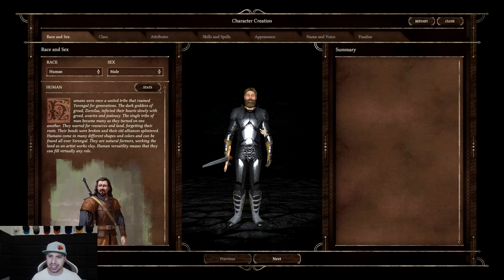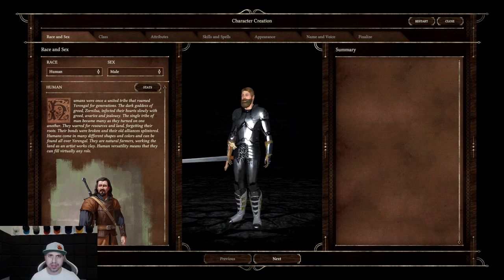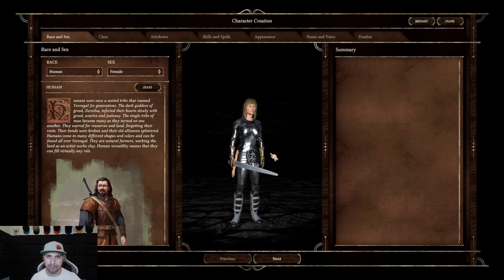Now the first thing you will notice is you've got this kind of generic character right here in the middle. We're going to be able to customize this a lot. The first thing you want to pick is if you want to be male or female — for this instance we are going to go female.